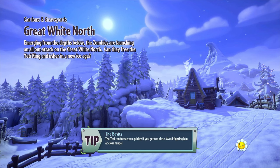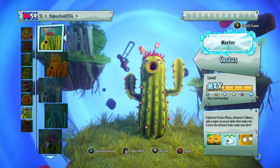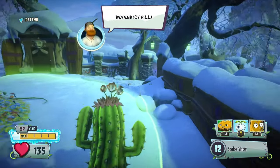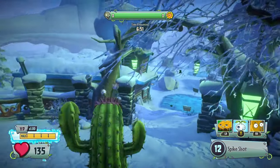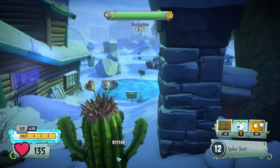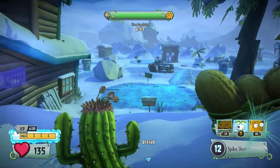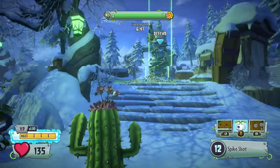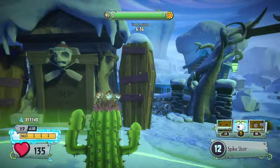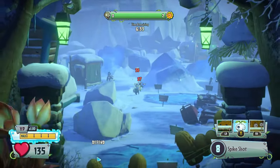Turf Takeover is pretty much one of my favorite game modes — it's up there with Gnome Bomb and Garden Ops. Cactus in Garden Ops, not sure if I mentioned it in my Garden Ops video, but Cactus is really good because her defensive-focused abilities are pretty much at their best in that mode. And that is a similar case for Turf Takeover. So let's set up a bit of a defense here — we're going to need to defend this point with our lives.